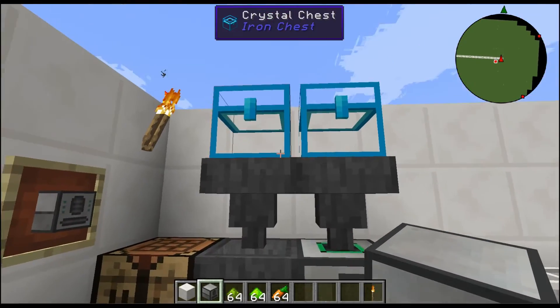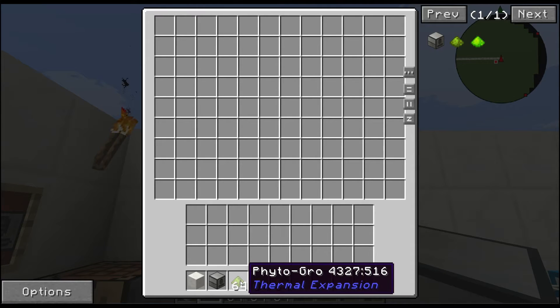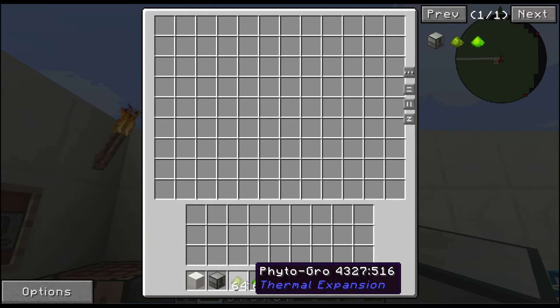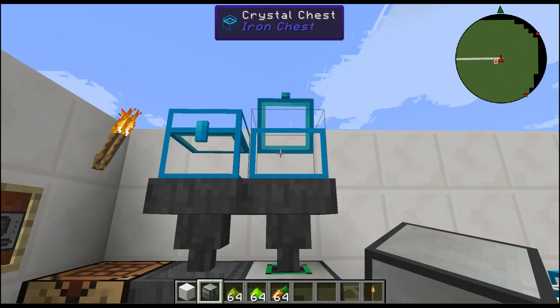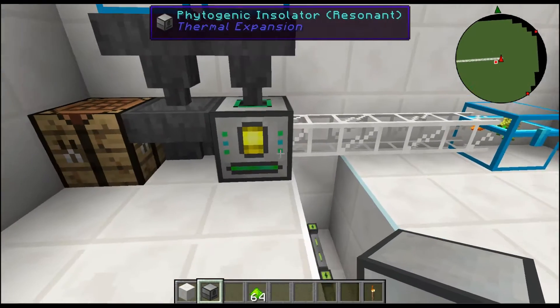So as you can see we've already got nine carrots in there. Our green slot is our fertilizer — there's two different types: Phyto Grow and Rich Phyto Grow. Rich improves your yield for your crop, and Phyto Grow is your basic — it'll give you about three for a carrot. It gets detailed; I'll have a link to the wiki down below where you can see all this information.